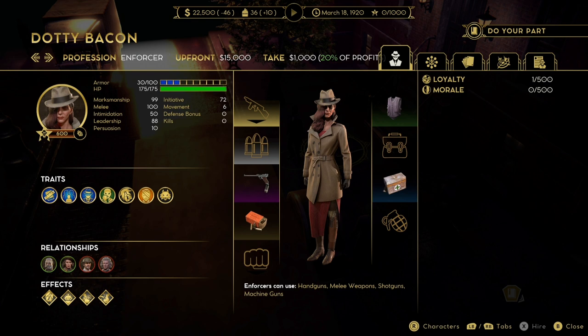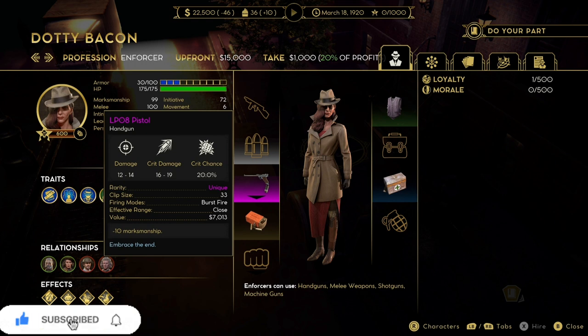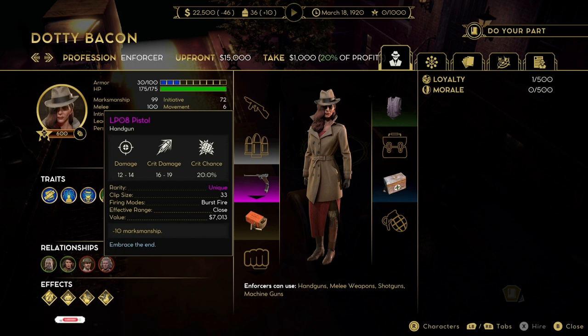Dotty is next and what a gangster. Dotty has 175 HP and 99 marksman. She does unfortunately like to be the underboss - she has a bad trait and will leave if you hire someone else as the underboss instead of her. However that doesn't always happen; it's not guaranteed, and if you hire her after you've already made someone an underboss, problem solved. She comes with some body armor - not great, I would upgrade it to blue - but she has a unique pistol which is a burst shot with a 20% chance to crit. It fires three bullets and the crits happen more often than not. She's basically like Diana - she helps mop up the people you've already injured and clears the floor for you.